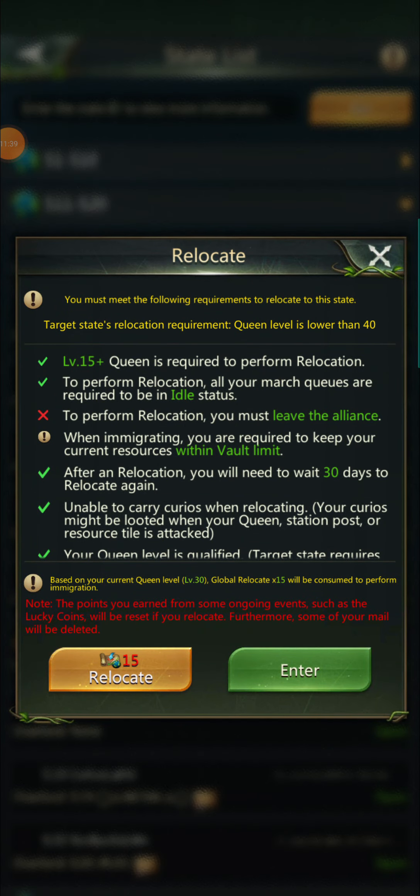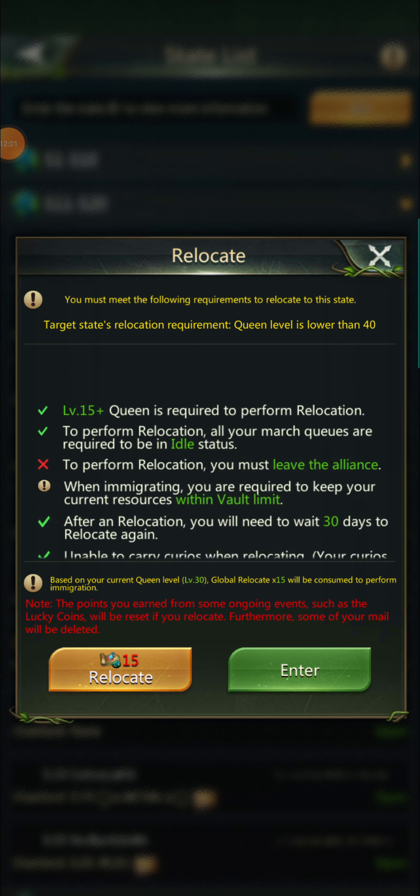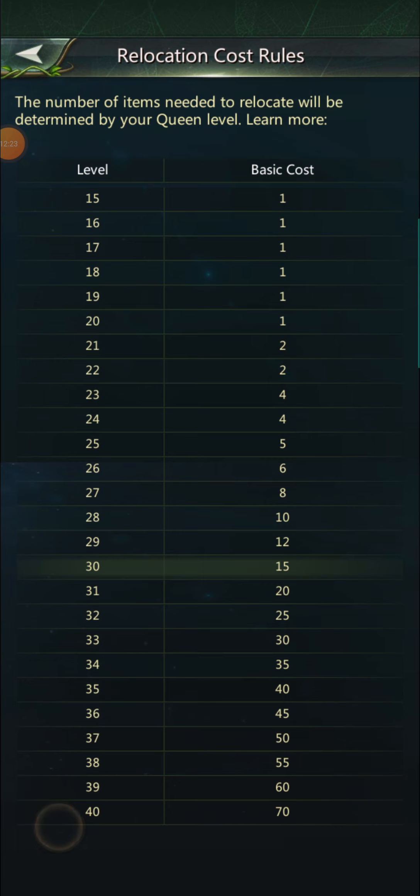You also can't leave during ongoing global stump contests, conquest, or if you're signed up for Spore Meadow — basically your weekend events. You need all green check marks to go. You can also check the requirements chart: up to level 22 you only need one global relocate; level 25 requires five; and if you're level 40 you need 70 of them.